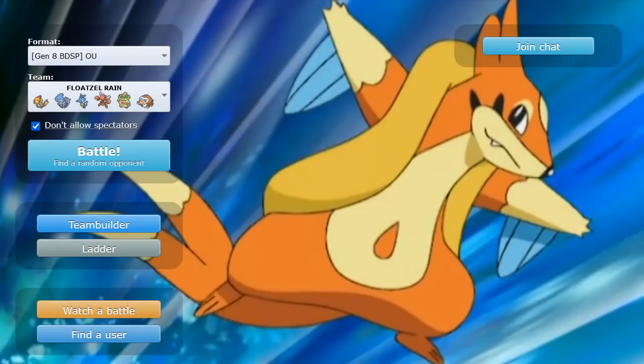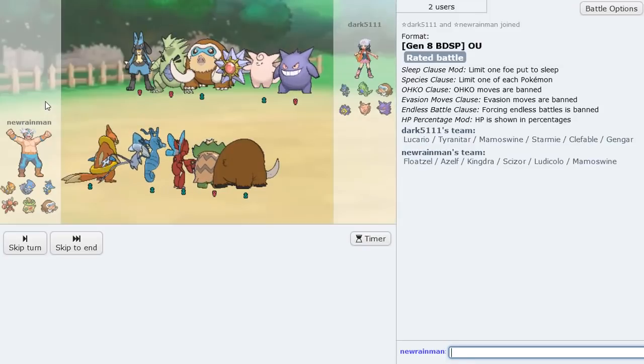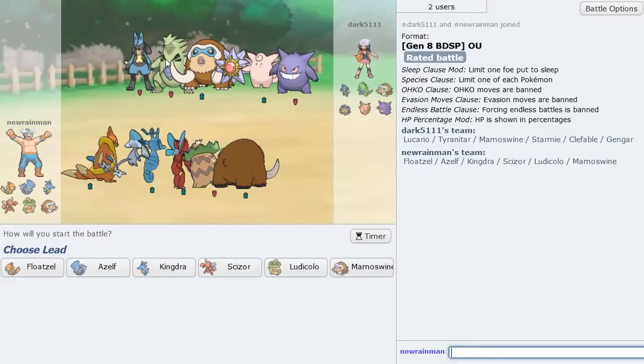I wish Floatzel could have knocked out that Breloom, but because of the Toxic Orb it was a bit bulkier than usual — normally I think it knocks out after Rocks on a more offensive Breloom set. On to the next one. They call me the Rain Man because I'm out here with the Rain Dance team. Next up — a Tyranitar! The automatic sand versus the manual rain — which one will win?